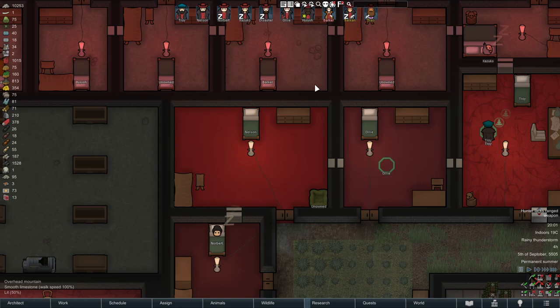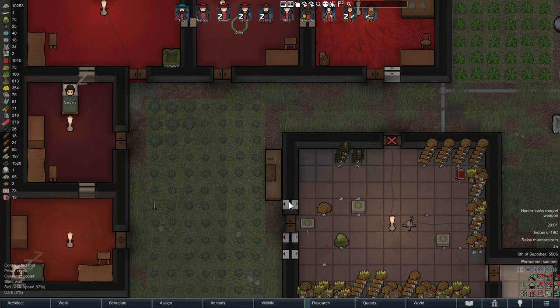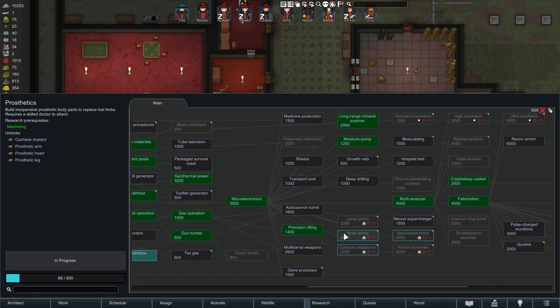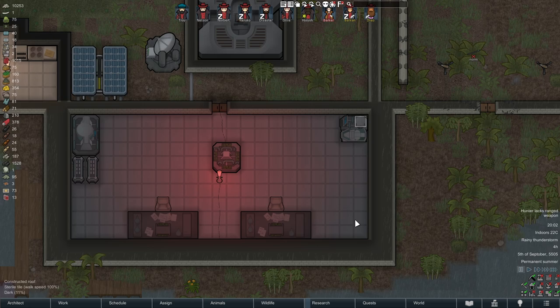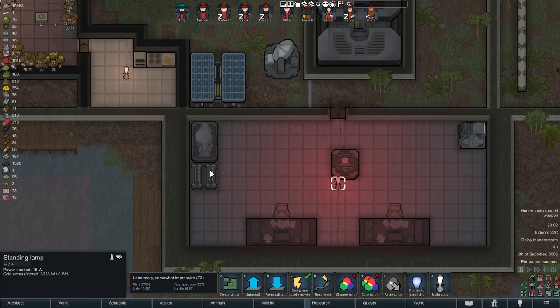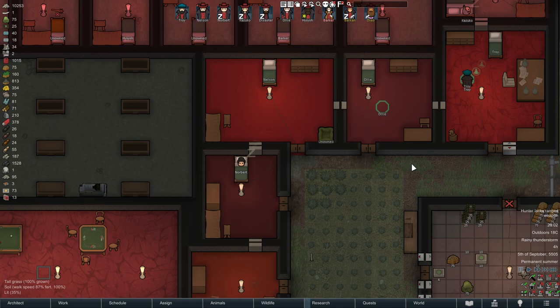There should be one room perfectly optimized for medicine, because you'll want as high a success chance as possible for prosthetics. When you've ever botched an installation of an artificial body part, you know the pain. This is the best you can do to make sure those surgeries don't blow up in your face. Also make sure there's enough light — darkness is really detrimental to doctor success. And the quality of the bed matters a lot; a legendary or masterwork quality medical bed would be a dream, but excellent quality suffices as well.